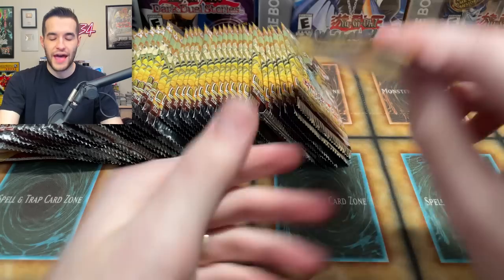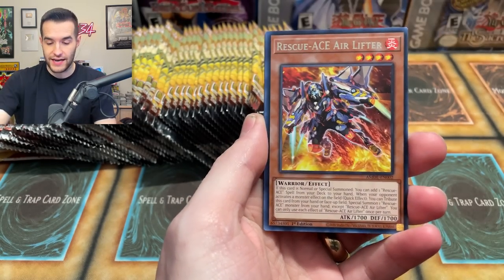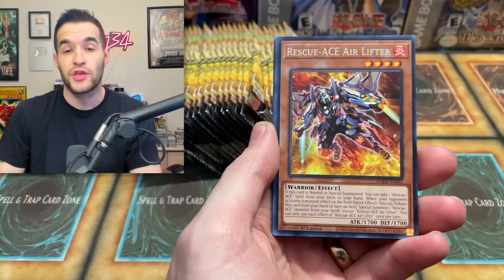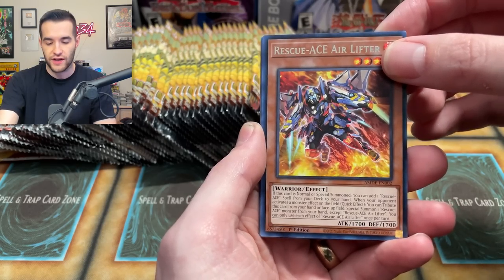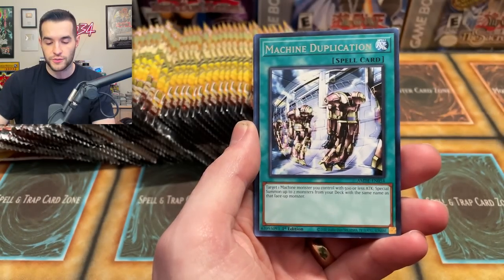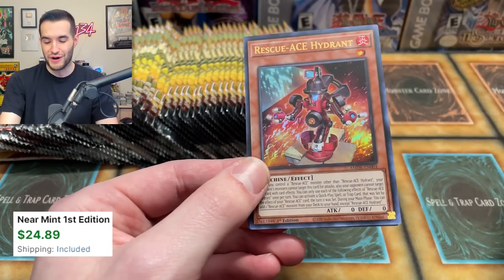Let's actually open the packs and see what we can get. If we do get that Card Trooper, that'd be pretty awesome. So Rescue Ace is one of the new archetypes. I checked out some of the openings from all the sponsored Konami channels on my Twitch stream. Machine Dupe is in here, and there's a Rescue Ace special right to the Ultra Rare — so there's one of our three Ultra Rares in the box. This is a Rescue Ace card — it's basically a Fire Hydrant, which I think is pretty creative. I'm actually a fan of this.